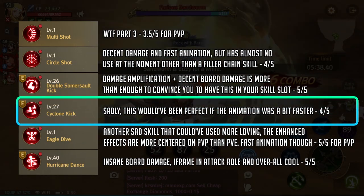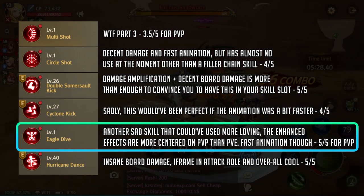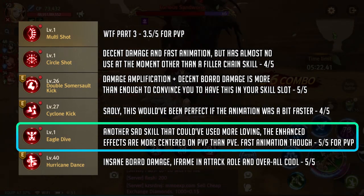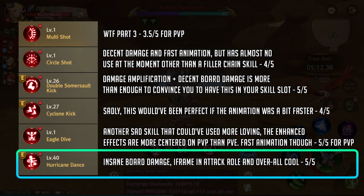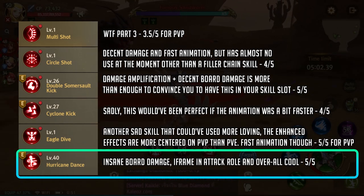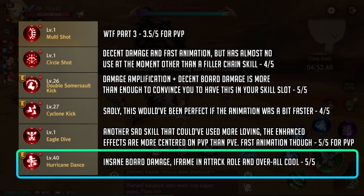Next we have cyclone kick. The only downside is the long skill animation. The damage is great though, so I highly recommend this in your skill bar for variety. Next we have eagle dive. I'd like to take this over cyclone kick if only it wasn't too centered on PvP. The enhanced effect doesn't work on bosses, making it only useful for normal mobs and PvP. Last but not least we have hurricane dance, another must-have skill. It has the highest damage over all your normal and chain skills. The animation is quite long but on the attack roll it works wonders due to the iframe for the duration of the skill. This is best used as a finisher once you've done your DSK.